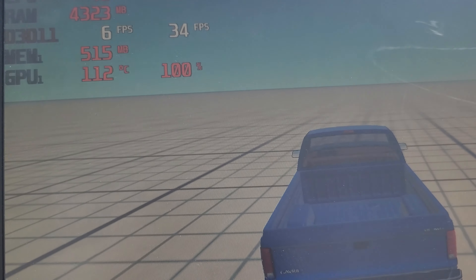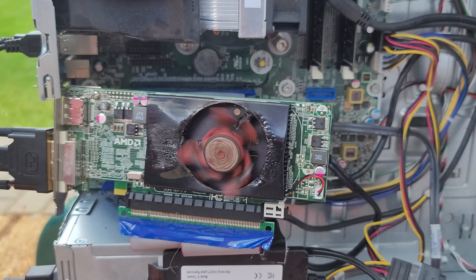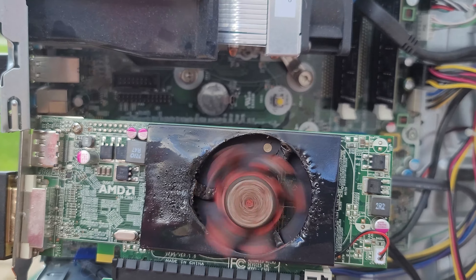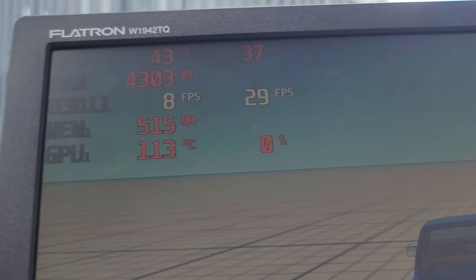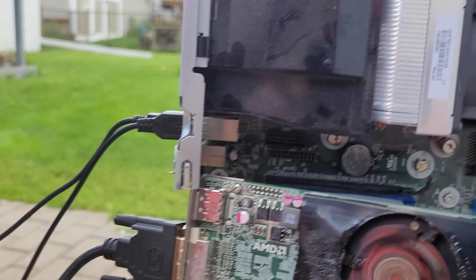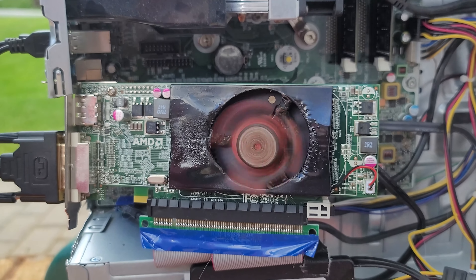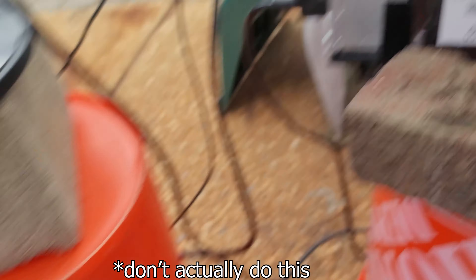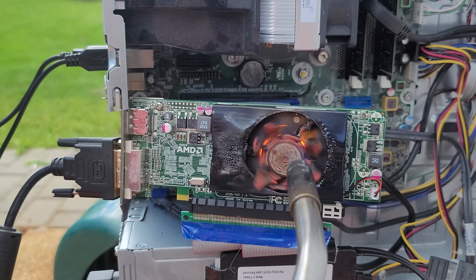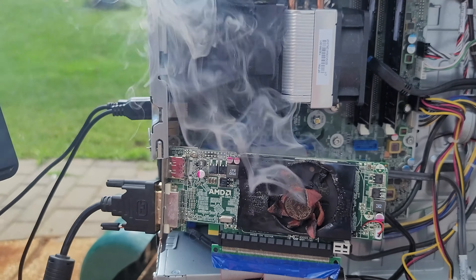We're down to 6 FPS, but the game is still running. We're at 112 degrees Celsius. How is this thing still working? We're at 112 degrees Celsius, between 0 and 100% utilization, getting 8 FPS down from the 25 we were getting, and the fan is still spinning. I want to see Linus Tech Tips benchmarks from graphics cards like this — this is just in a league of its own. This is straight durability right here. And the screen went black, but the fan's still spinning. Just stop. Just give up.